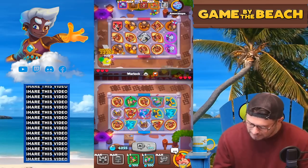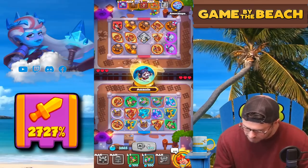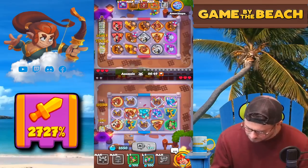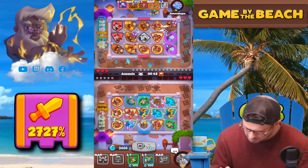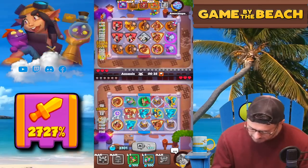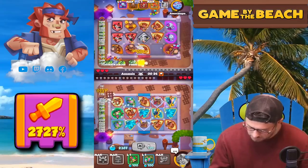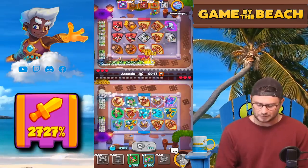Another boreas is okay — I was trying to get a grindstone next to that boreas but it's not working out. We can risk it for the biscuit. The only problem is it landed on a debuff tile, which isn't great. I need more pretzels — let me merge those out. There's another pretzel. I feel a little bit better now.